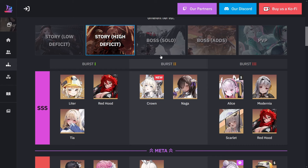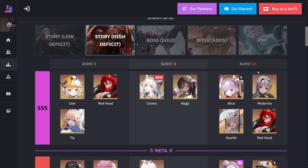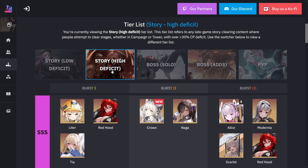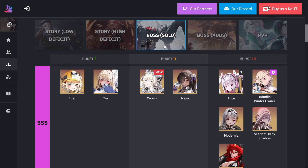I'm on the Pride Win site to check the tier list. They segment the tier list into different ones. I'm only going to be reviewing the story high deficit and the story boss, since most players try to push the campaign as much as possible. High deficit here basically means more than 30% CP deficit. The more you push campaign, the more resources per hour you get. For solo, a lot of people are focusing on Union Raid and Solar Raid, mostly just killing the boss as fast as possible.